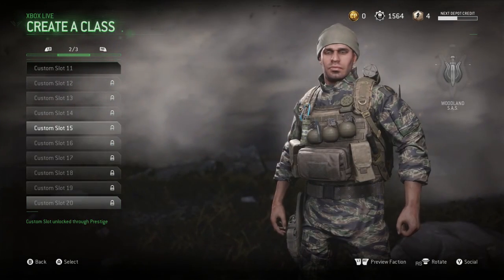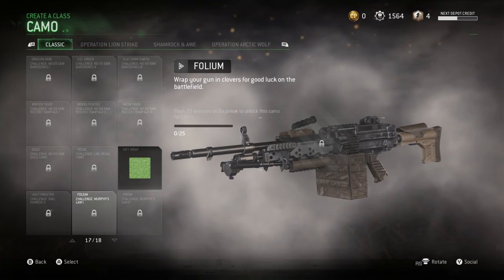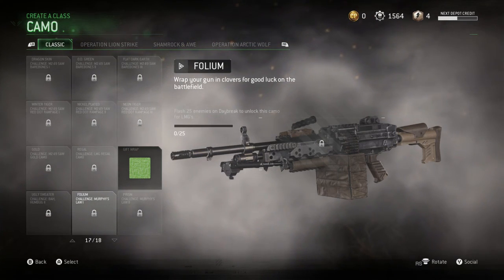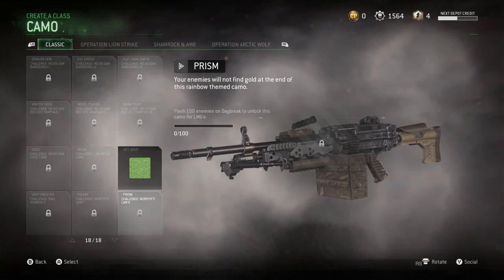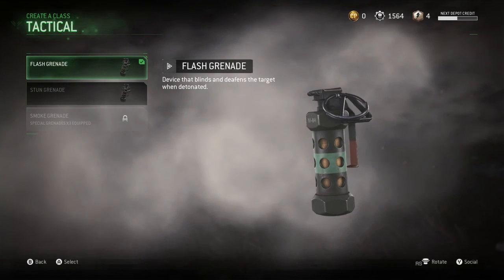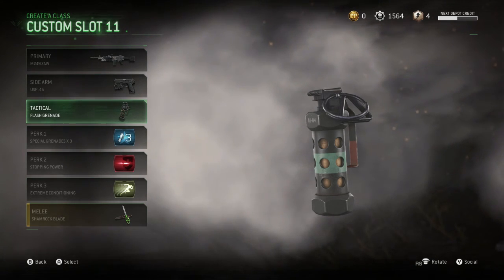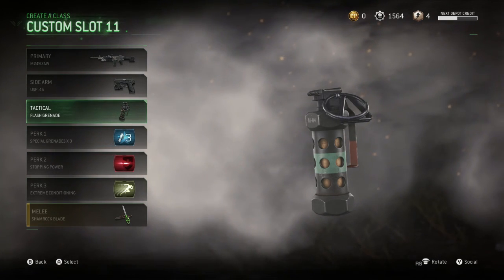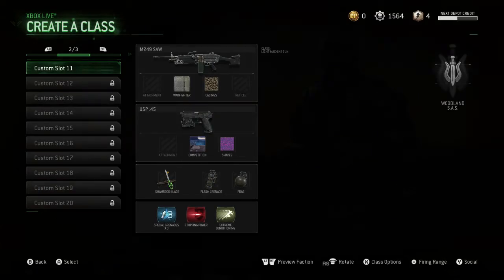Last but not least, for the LMGs, you're going to want to flash 25 enemies on Daybreak for Folium, and flash 100 enemies on Daybreak for Prism. What I would do is just pop on a flash grenade for all your classes — that's what I did. Just always use them and grind the bonus Daybreak playlist.